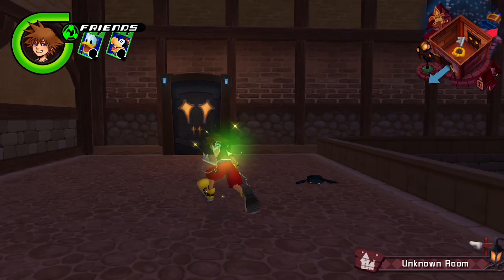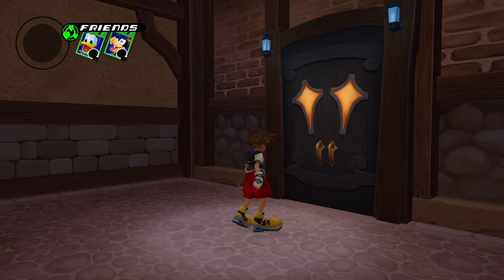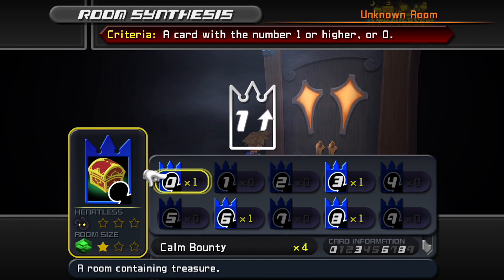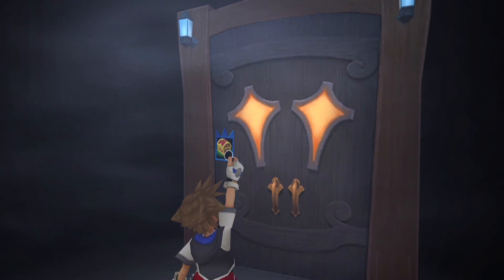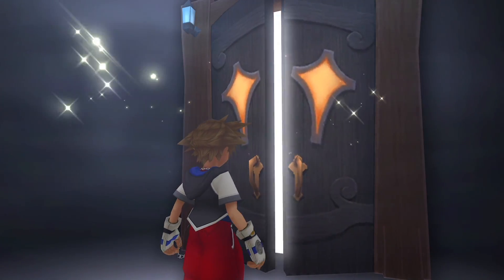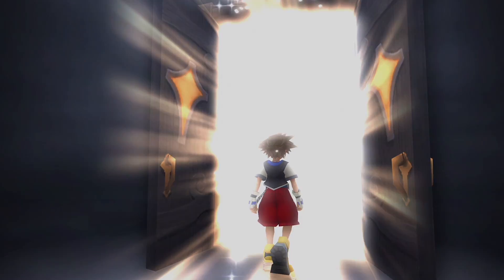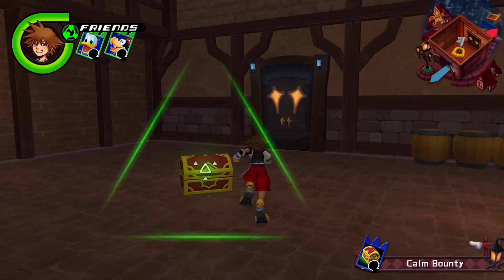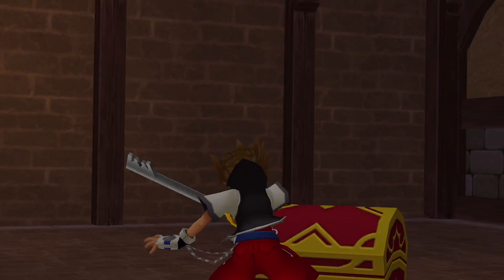Maverick Flare also seems to drop from randomly hitting different objects within certain worlds when collecting HP cards or Moogle points. So Maverick Flare does drop within worlds, though I haven't noticed this for the other cards. To get a guaranteed Maverick Flare, simply spawn a Calm Bounty room within Traverse Town.